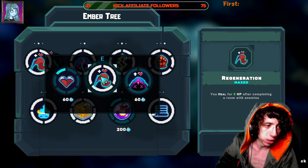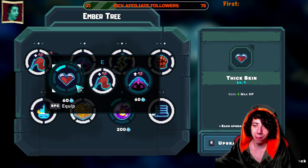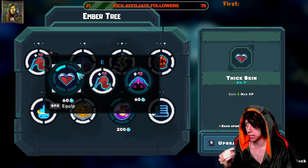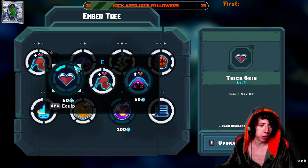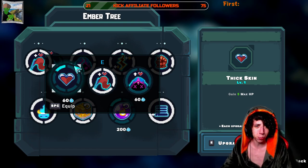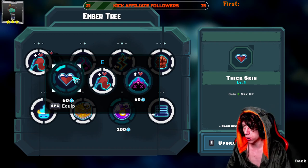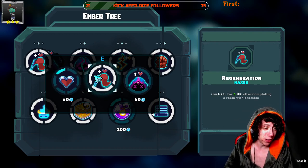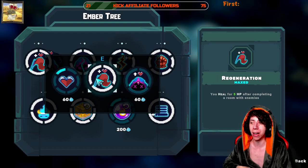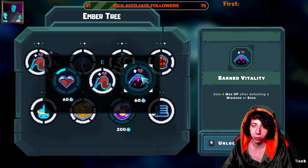The first skill I have maxed is Regeneration: you heal for 5 HP after completing a room with enemies, so every time you clear a room you get 5 HP back. The alternative, Thick Skin, gives 5 max HP per upgrade. Let's do the math: 5, 10, 15, 20, 25, 30 — you'd get 30 additional max HP, which is hefty since you start with around 40–50 HP depending on your weapon.